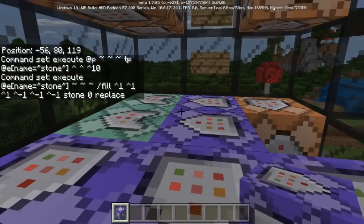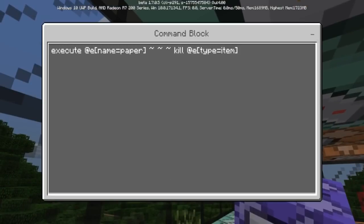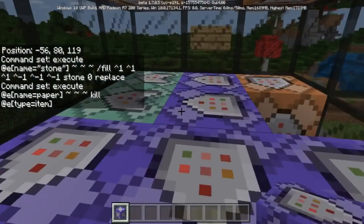You just drop it, and then the piece of paper — this one right here, basically when you throw it down, it kills the item so you don't have to worry about that.